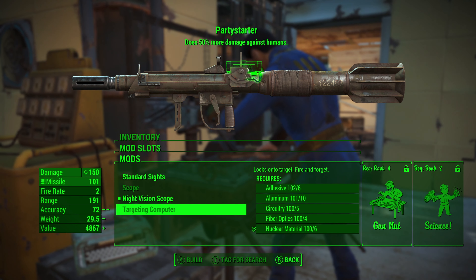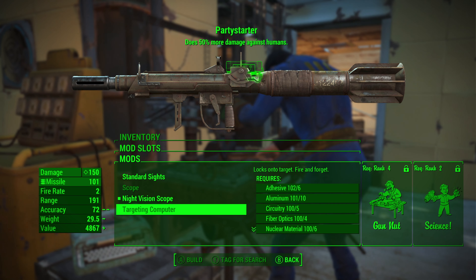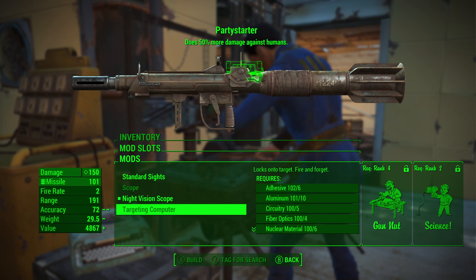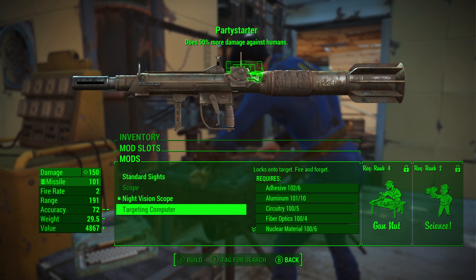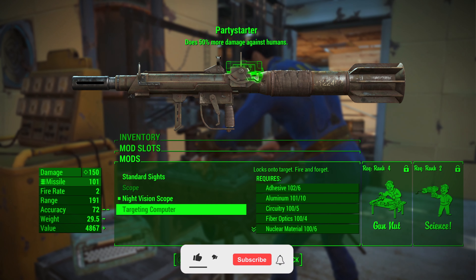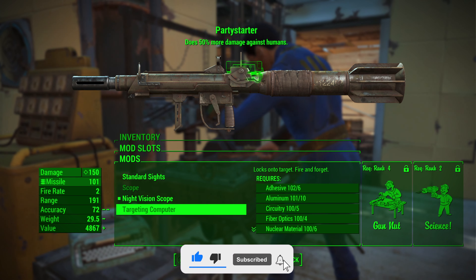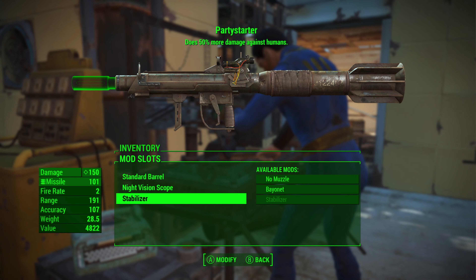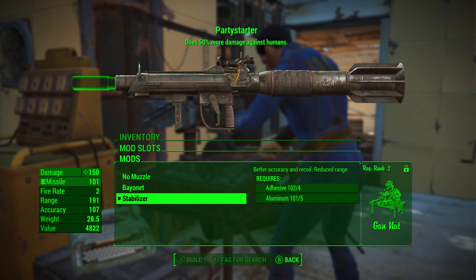By default it comes equipped with the night vision scope, however you can update this to the targeting computer. To do this you will need rank 4 in gun nut and rank 2 in science. Applying this will add a targeting system to the missile launcher — as you look at enemies through your scope, it will place a target on their head, allowing you to fire homing missiles onto your targets.